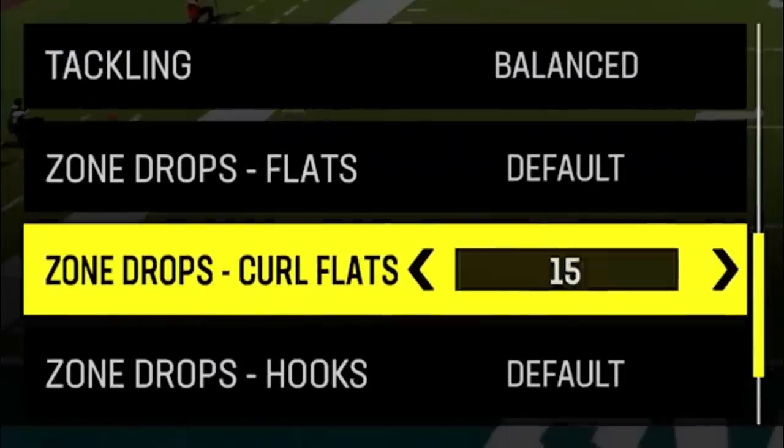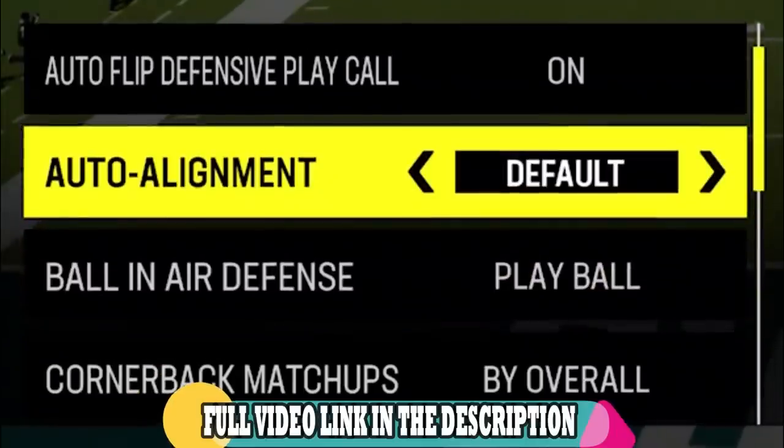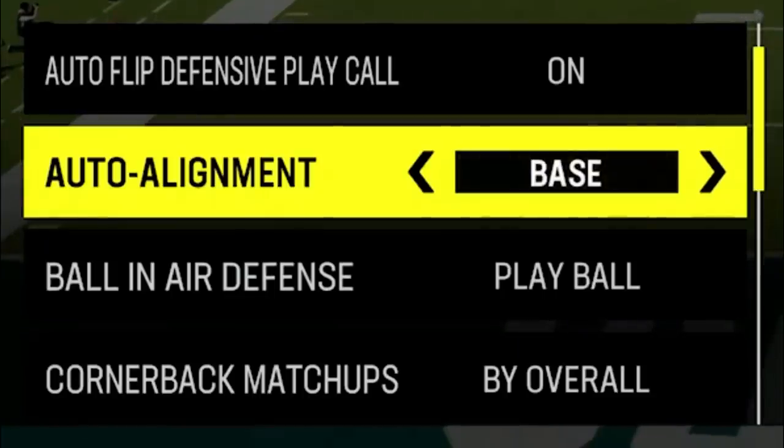The next thing you need to do for this scheme to work best is in the coaching adjustments. I just put out a video about the best coaching adjustments to use in Madden 24, so I have a link in the description as well as an on-screen pop-up at the end of the video. The most important coaching adjustment to set here is to put your auto alignment to base. This will make your defense look exactly the same pre-snap every single time, regardless of what play you call, which will make it that much harder to play against.